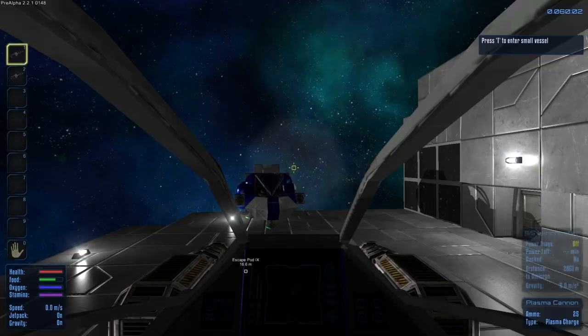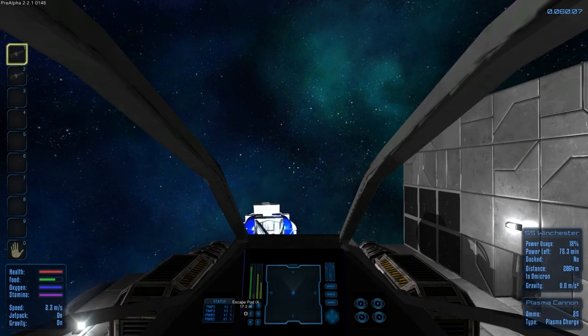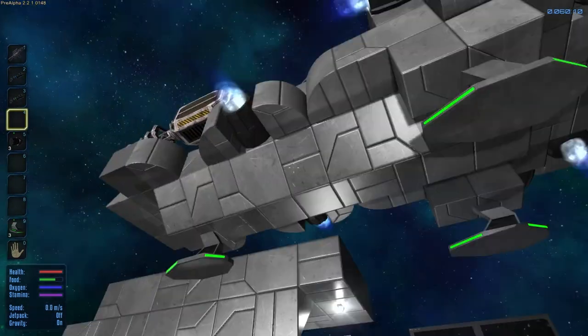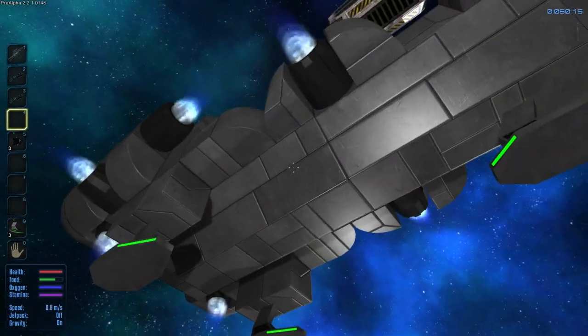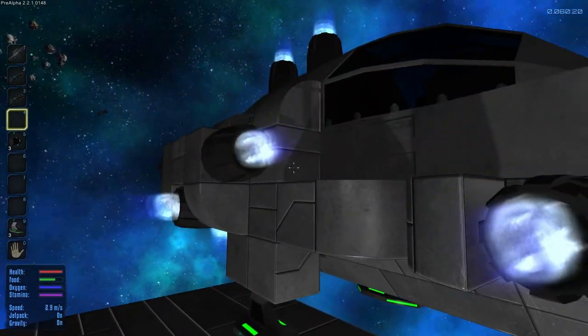Let me show you what I did on the bottom. I've got a little indent thing here on the bottom. I've got a couple here for the landing gear, and I've also got ones in the middle. The ones in the middle are strictly to protect the core. I still have to paint the thing, but I'm going to do that at a later date.